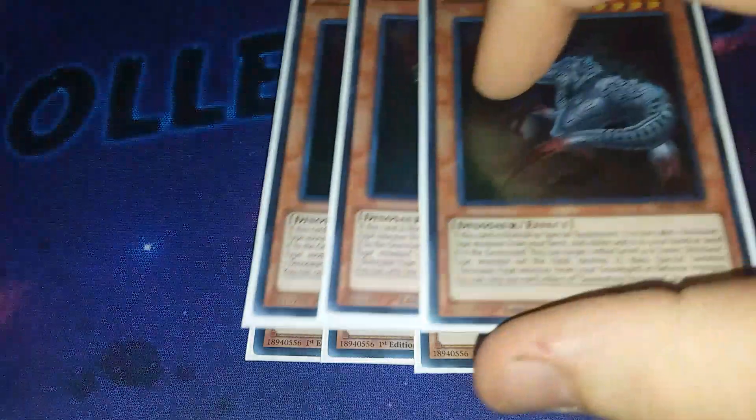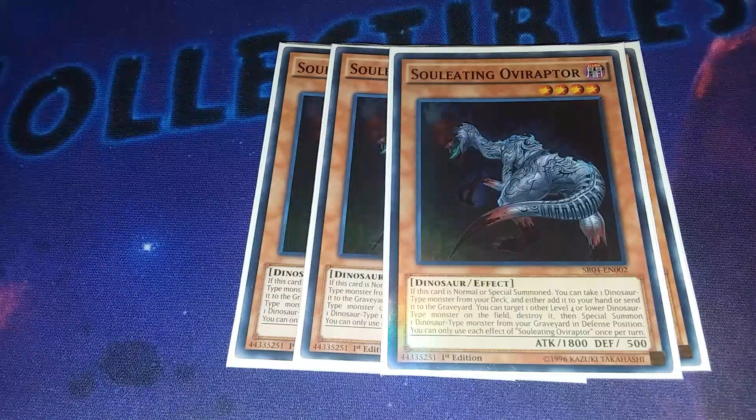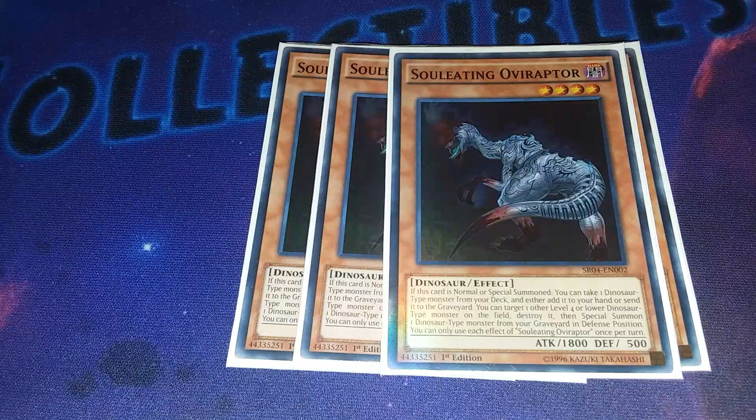One of your main searchers of the deck: triple Soul-Eating Oviraptor. This is a Foolish Burial slash Rota. And again, you're playing a lot of rank fours in this deck. Once this card is normal or special summoned, you can take one dinosaur-type monster from your deck and either add it to your hand or send it to the graveyard. Then you can target one level four or lower dinosaur card on the field and destroy it, then special summon a dinosaur monster from your graveyard in defense. I absolutely love Oviraptor - it does everything this deck needs it to do. Because this is a 60-card build, you can afford to play this at three.